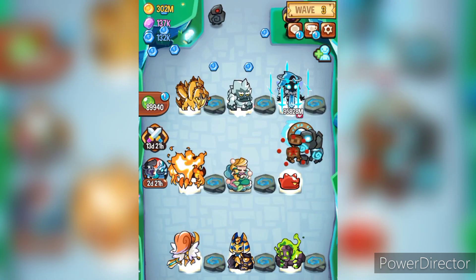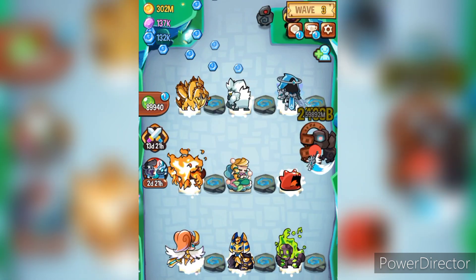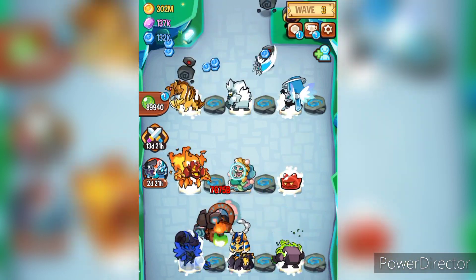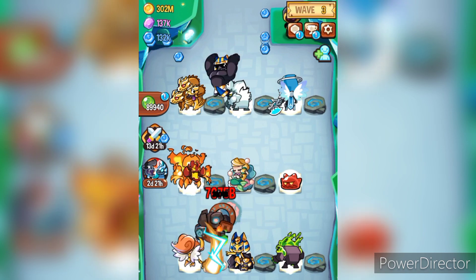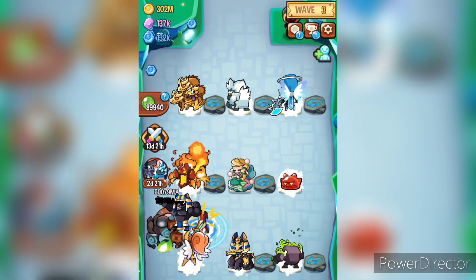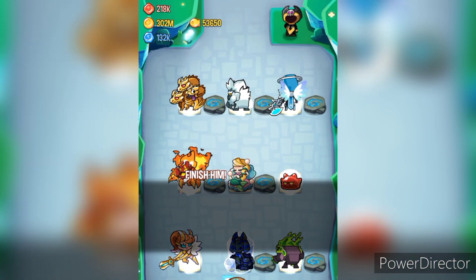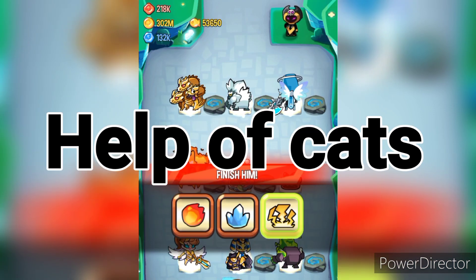There was a time when cats started to give the same amount of boost as their attack. It got patched, but with the next update it returned again — this time with even bigger power and more boost, making the game totally cat-dependent for that time.